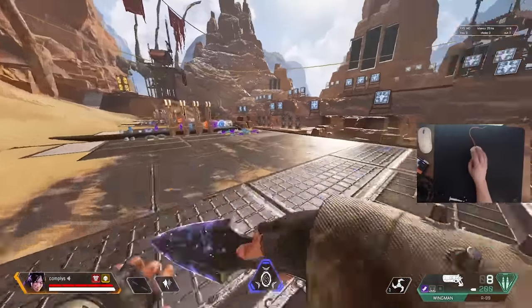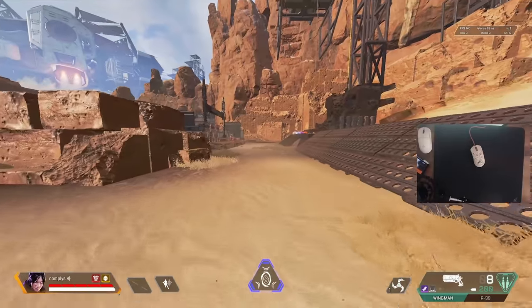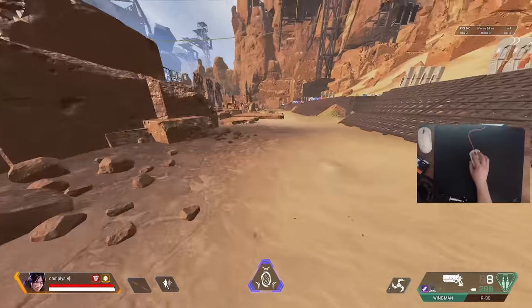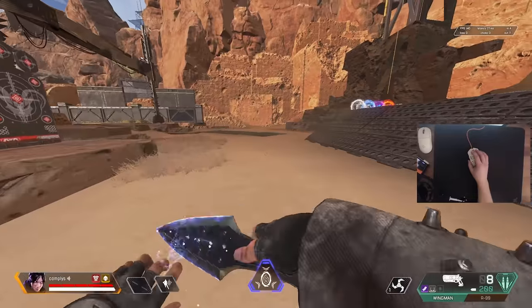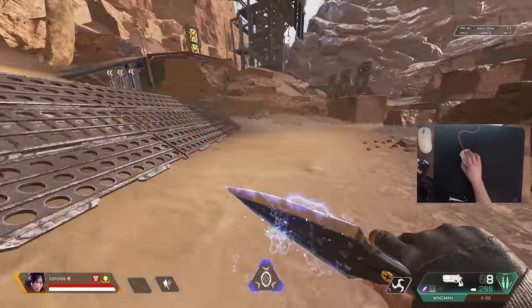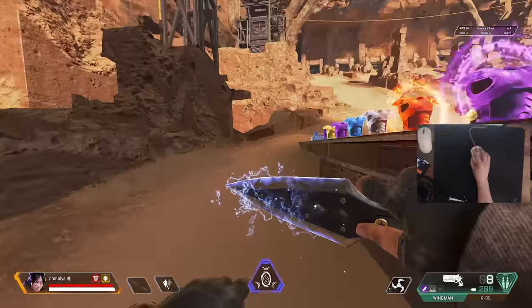Next up: crouch slides. This is something I see a lot of new players not doing — they just run with their guns out across the entire map. You need to memorize the cooldown on your crouch slide and be using it pretty much non-stop throughout the entire game, no matter where you are, even if you're just looting. It allows you to traverse the map much faster and more efficiently. The timing I use is: crouch slide, one-two-three, crouch slide, one-two-three.